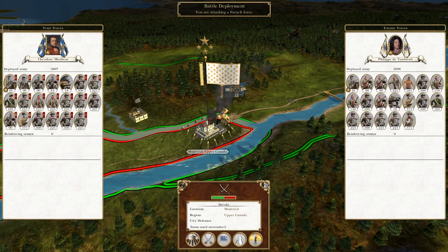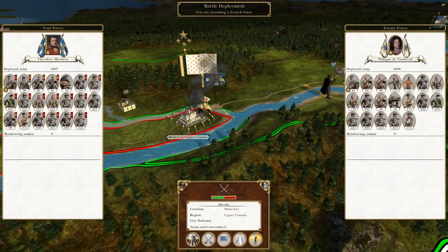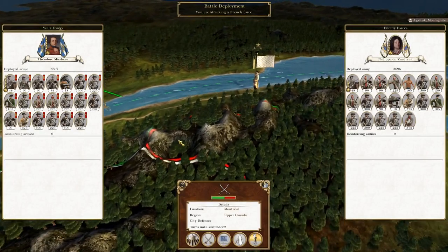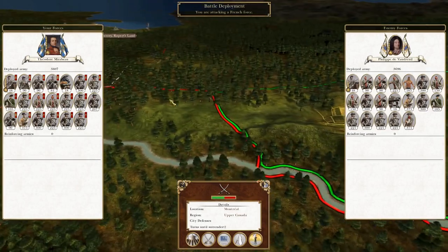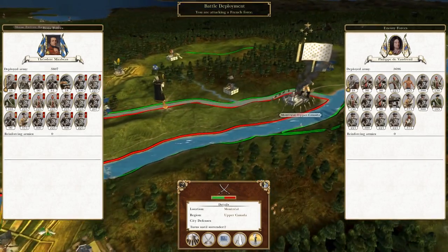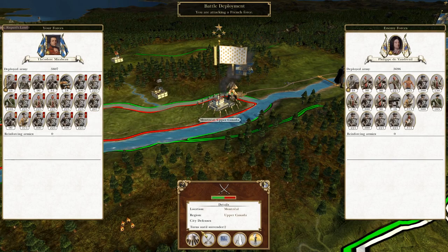We have a French army marching towards us from Arcadia, so what we're going to want to do is knock out Montreal as quickly as possible. It might be tempting to hold position while we send an army to take out the factory behind our lines, but that remains to be seen. Our main focus now is to attack Montreal with our first and only artillery piece. Let's go.